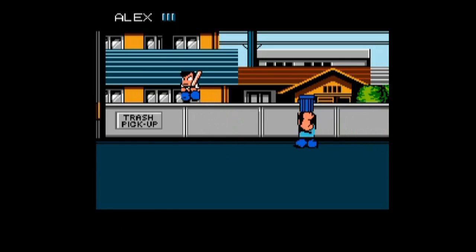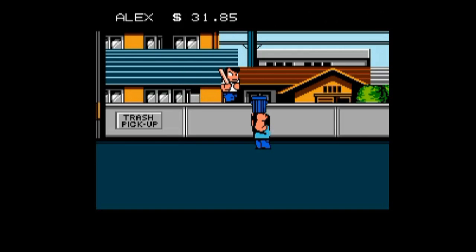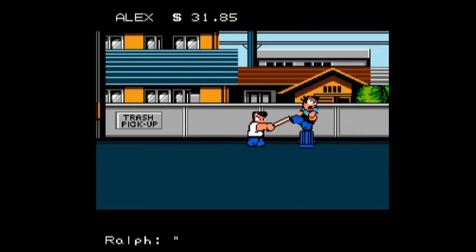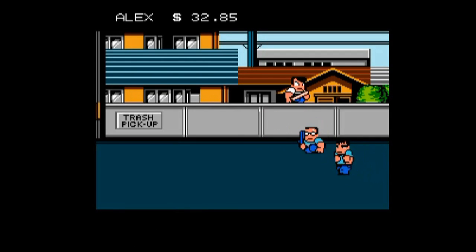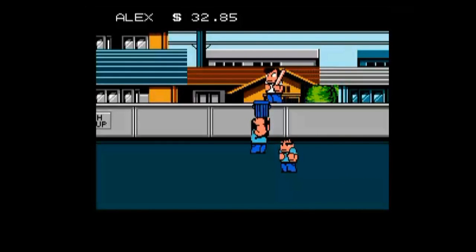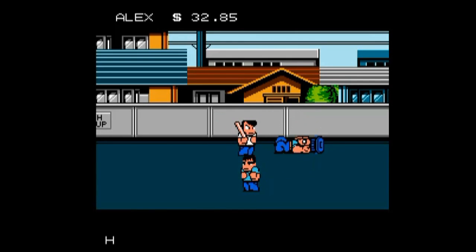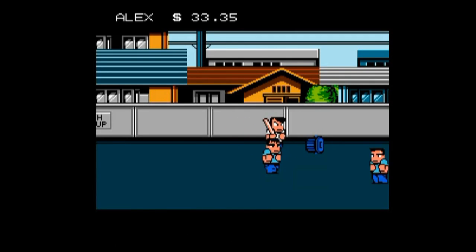Also, the tougher the gangs get, the more money they give you. We have $31 right now. The weaker guys give you something like 50 cents each, so after you go through about eight of them, you come up ahead about four bucks.